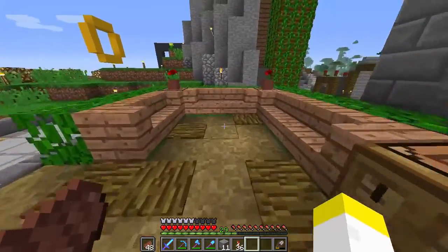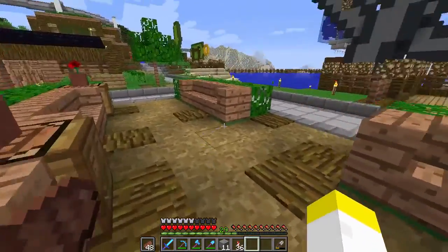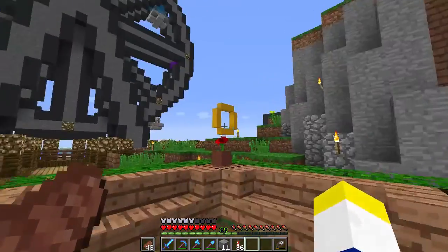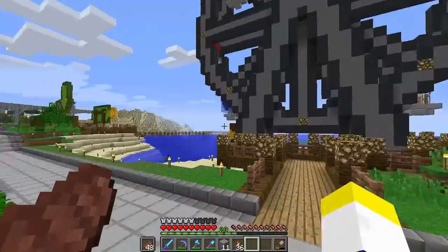It's like a little sitting area to get a view of the Ferris wheel. We need to add supports to these — I don't like the way they look, they're just floating.